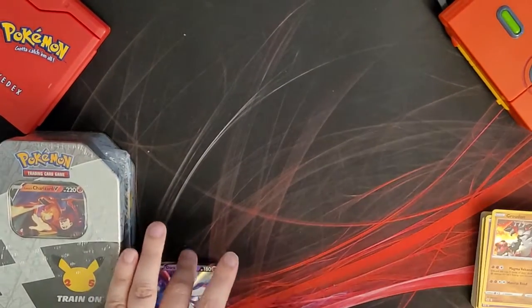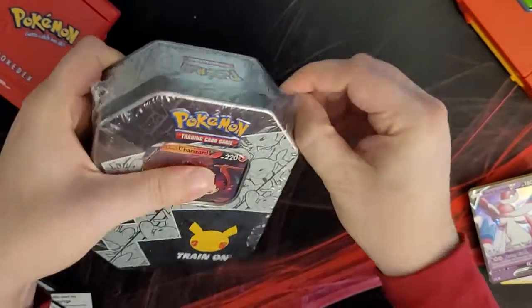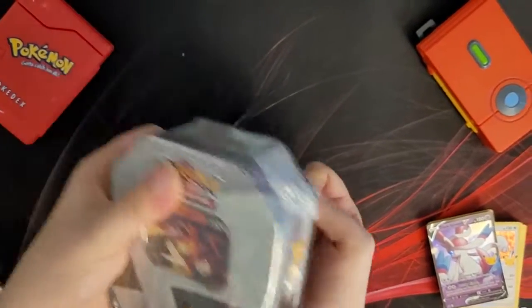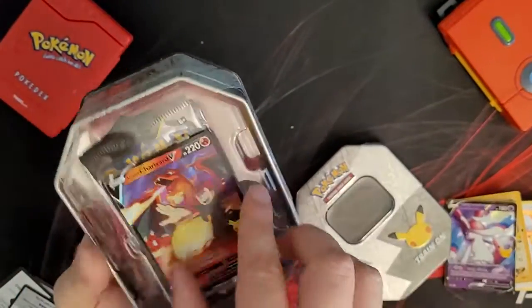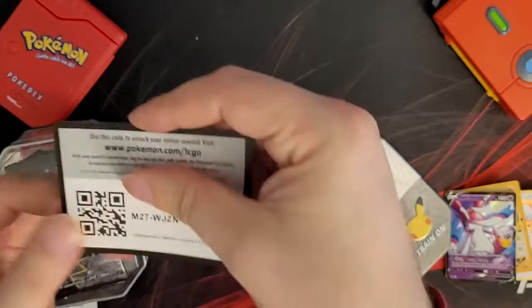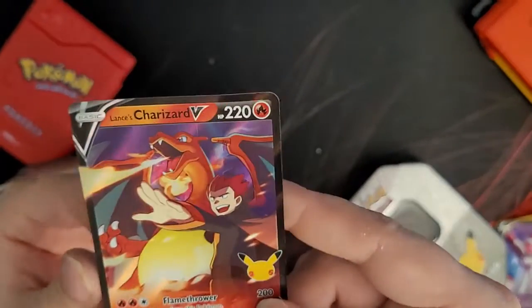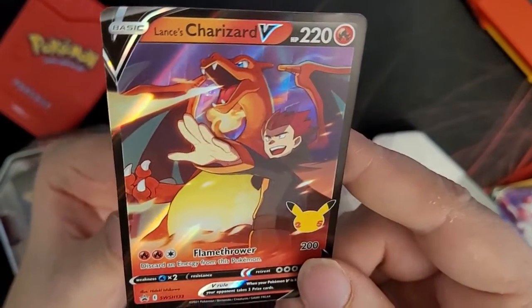Let's move on to the next tin. This plastic is really on there! First things first — tin can code. Then we have Lance's Charizard V. It's a very, very cool artwork — love to see it.